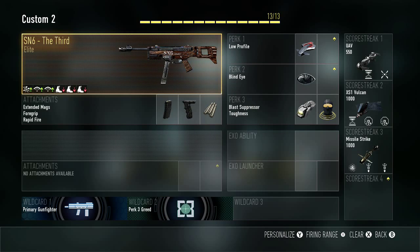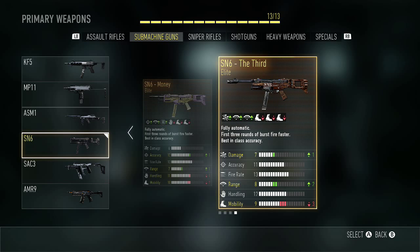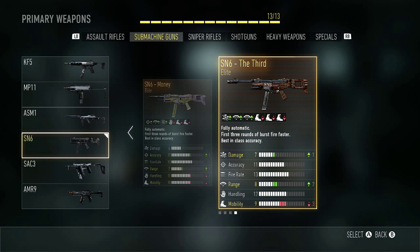The SN6 Third is way better than the Money. If you look at the stats, the Third has plus one in Damage and plus two in Range. The Money only has plus one in Range and plus one in Accuracy, and this is the most accurate weapon in the game, so there's no point having more Accuracy on a variant.